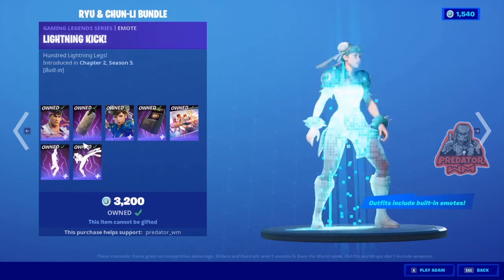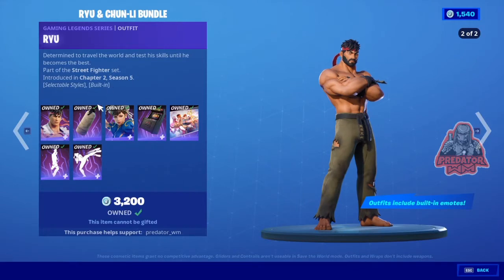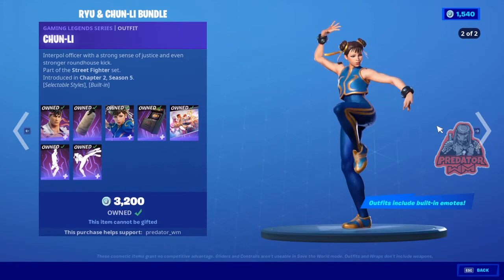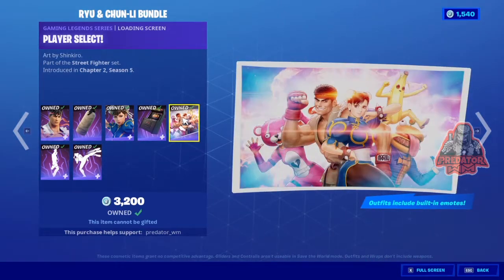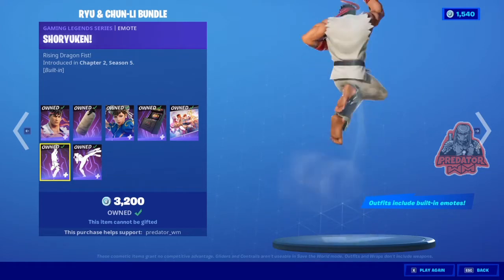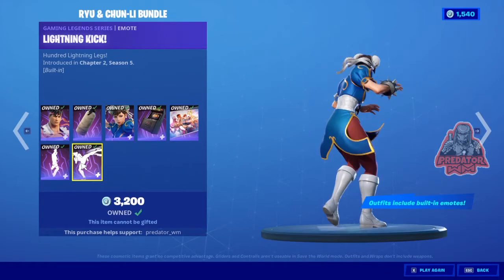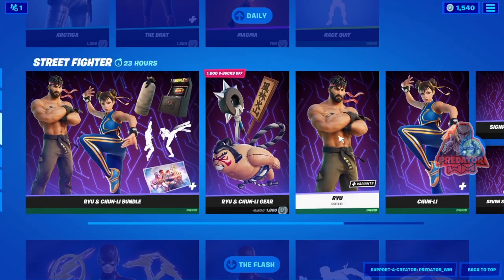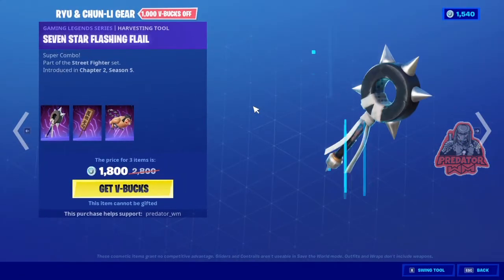You can get the whole Street Fighter bundle for 2,200 V-Bucks. You get the male version with two different skins and a backpack, plus the female version — Chun-Li — with a backpack styled like an arcade machine. There's also a loading screen and dual emotes. You can get the whole bundle for 2,200 V-Bucks or buy each piece separately for 1,600 V-Bucks.